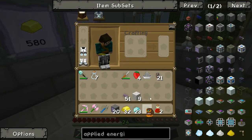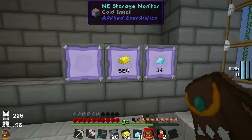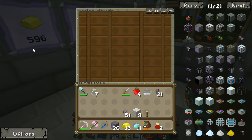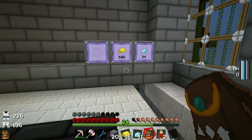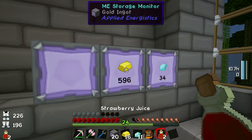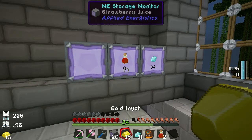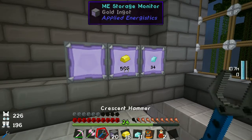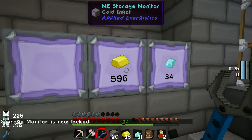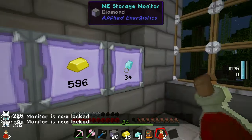If I right-click here I now know how much gold I've got in my system — that's pretty good. If I pop some of them back into the system you can see the number of diamonds immediately went up. There were 580 gold; the second I put some more in it should go straight up to 596. Now there is one slight problem: if I right-click on it with something else, like strawberry juice, it will just change to show me how much strawberry juice I've got. Fortunately, if you take your crescent hammer, hold down shift and right-click, the storage monitor is now locked — so if I click on it with something else it will do absolutely nothing.